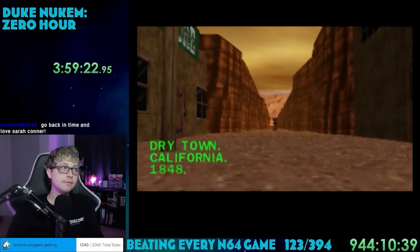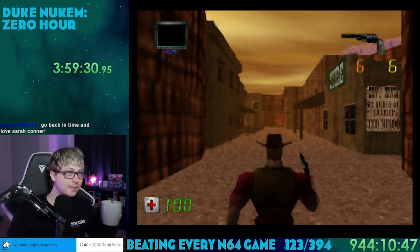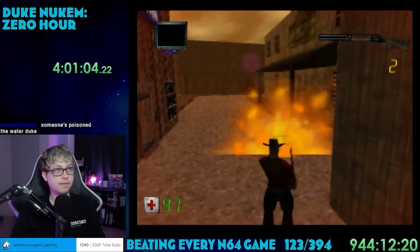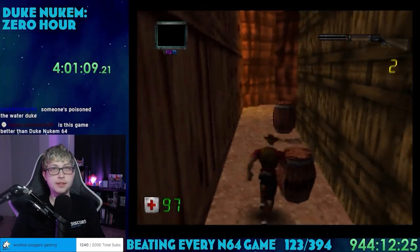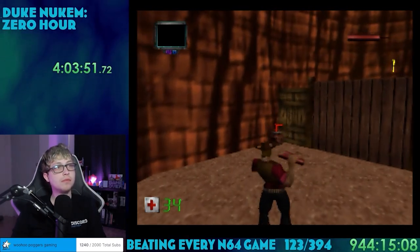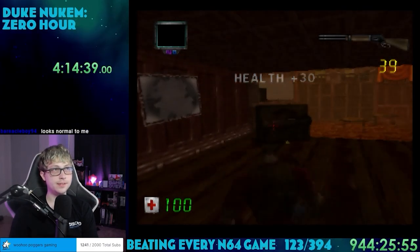Now the game gets interesting. In level 7 we're in Dry Town, California, the year 1848. We've got Cowboy Duke with an old-fashioned revolver. Instead of modern fire hydrants to refill health, this place has a trough. I really like the way the game went here — it's just a completely different environment out of nowhere, and I kind of love it. Instead of a normal shotgun you got a 30-30 that Duke spins every time he shoots, and instead of grenade launchers and pipe bombs you got trusty dynamite. The best part: the medkits are just big bottles of whiskey. Back in the day, that cured everything.